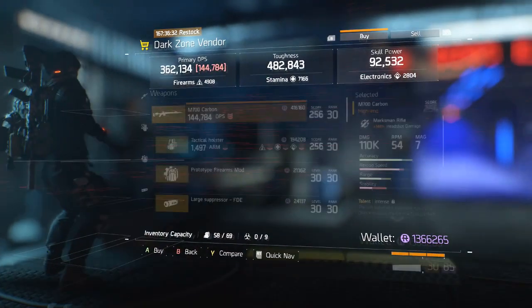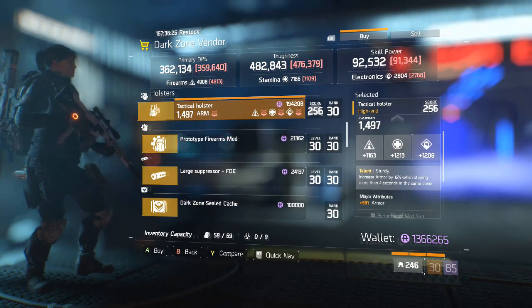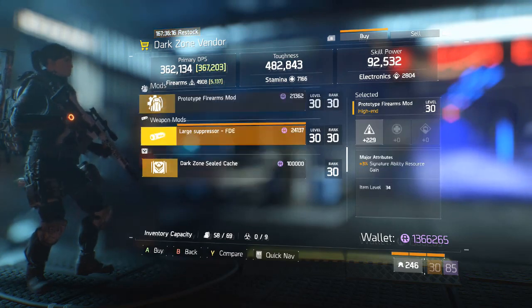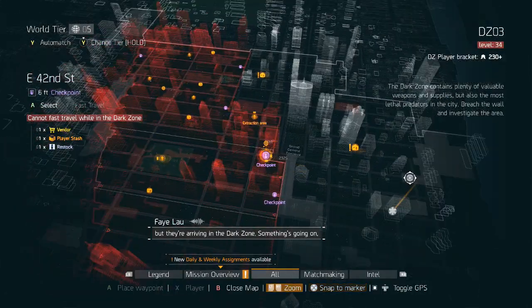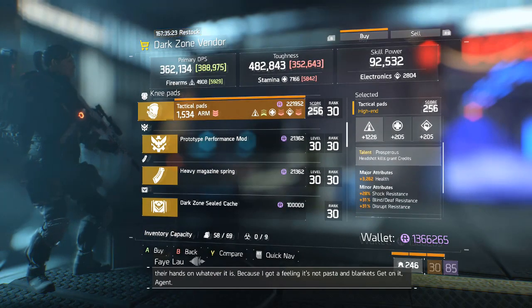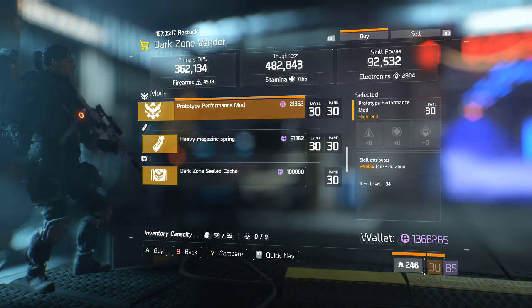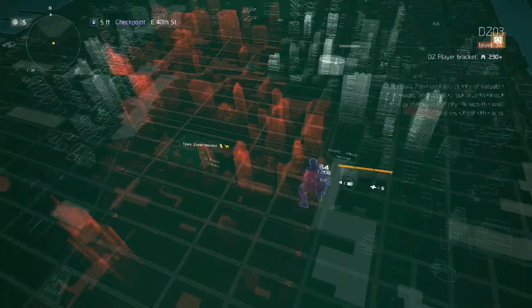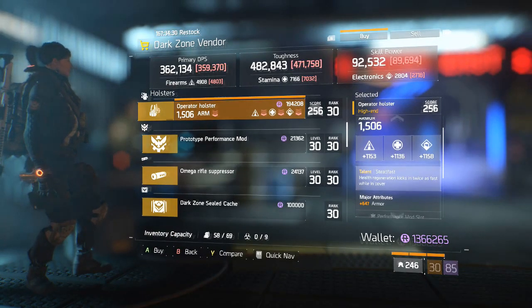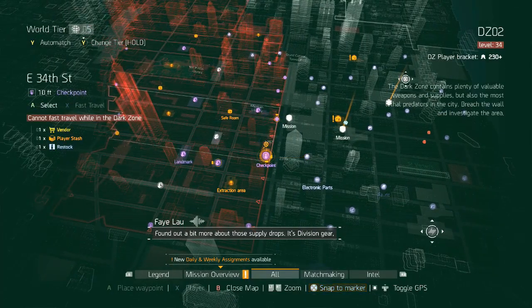Moving on to East 46th Street — an M700 with a terrible roll. A Tactical Holster with Sturdy, has armor on it so could be a pickup if you want a Sturdy Holster, though armor is low. A Firearms Gear Mod, no armor. A Large Suppressor with a pretty bad roll. At East 42nd Street — a Tactical M1911, not very good. Prosperous Knee Pads with not a very good roll. A Performance Mod with Pulse Duration. A Heavy Magazine Spring. At East 40th Street — an M44 with a bad roll, a Steadfast Holster, a Performance Gear Mod with Seeker Mine Explosion Radius, and a Large Suppressor — not very good.